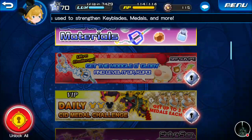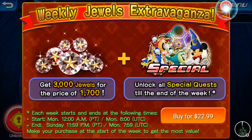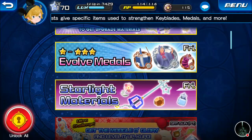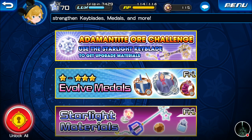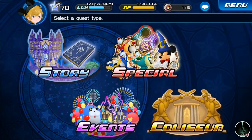Some of these missions are VIP only, so you have to purchase to be able to access them. Today's Friday, so we've got Starlight Materials and Evolve Metals, Levels 1 to 3. I might do some of those off camera. There's also an Adamantite challenge for the Starlight Keyblade — we won't do those today, we might do them next week.